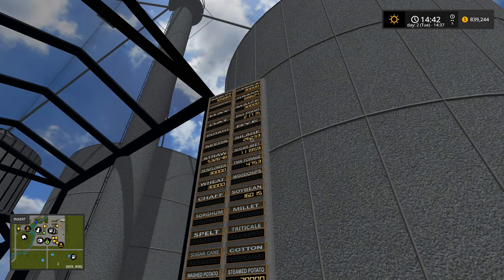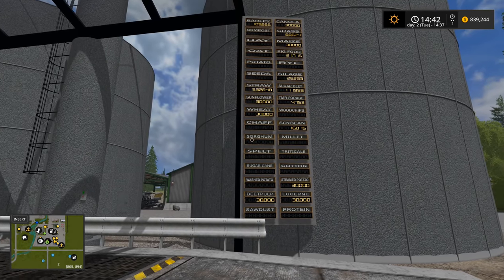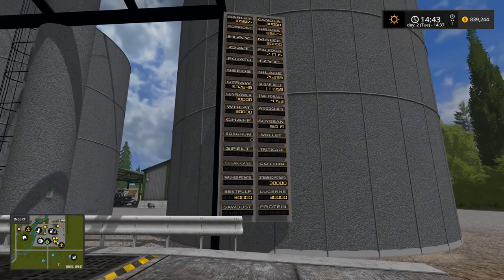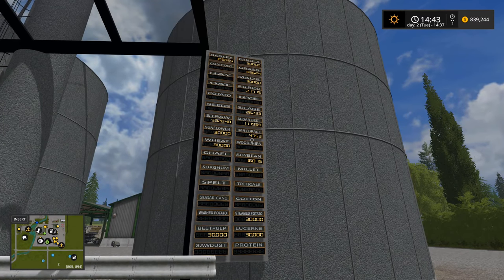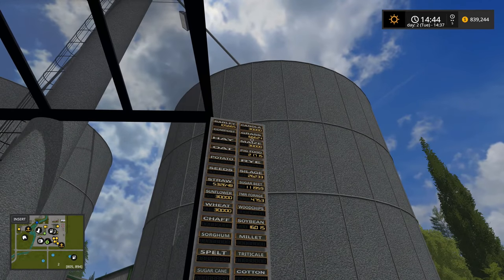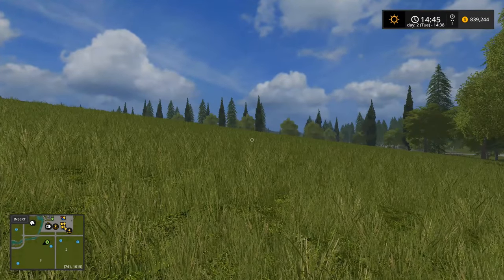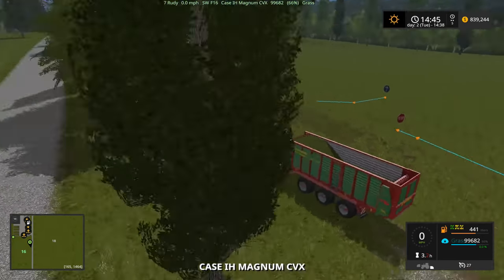We have a little bit of pig food to get us by, we do have some corn we should use. Silage — we've got 26,000 in silage. Cotton, triticale, we've got some steamed potatoes, a little bit of lucerne, a little bit of beet pulp. We're down on TMR but that's okay. There's the straw — and we've got 66,000 in grass.